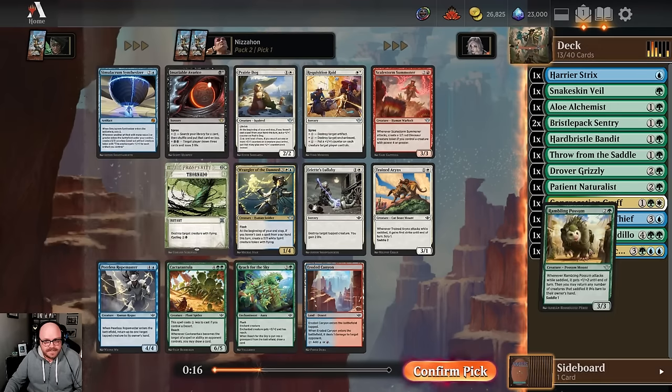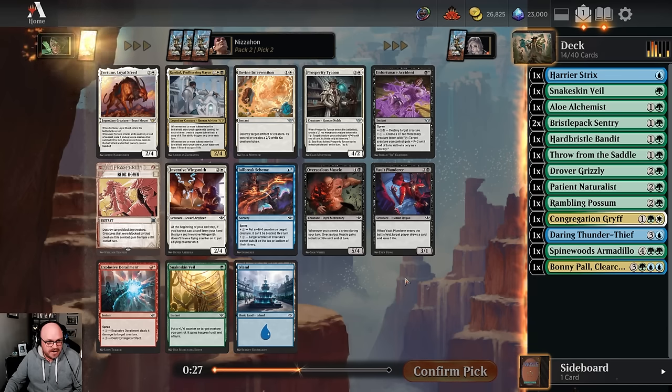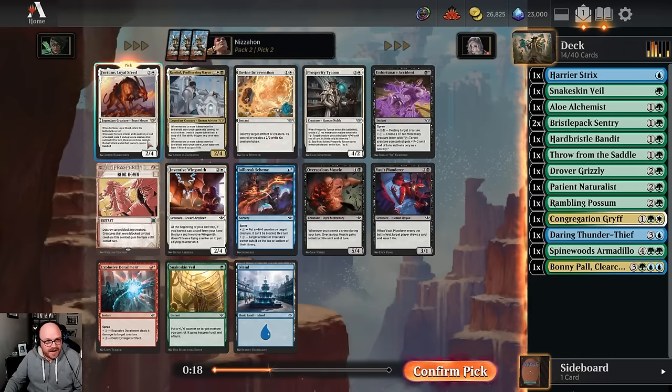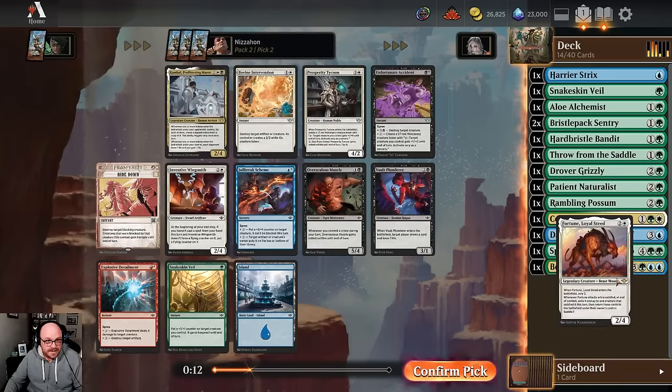Things are getting interesting now because we have a Fortune Loyal Steed. We already have the Signpost Uncommon for doing stuff with mounts, and we've already got a few mounts. This does mean playing Bonnie Paul might be off the table, but blue just hasn't been that open. We've seen some decent blue cards but nothing crazy. I'm probably going to take Fortune, and maybe we shift into Green-White. We can try to find some fixing to play Bonnie Paul, but right now it doesn't seem super likely.